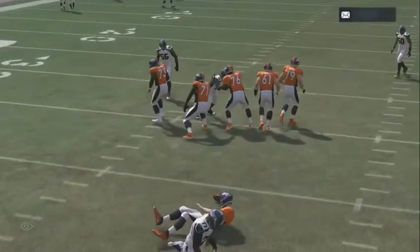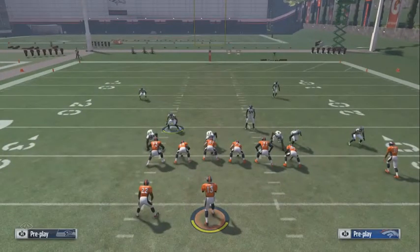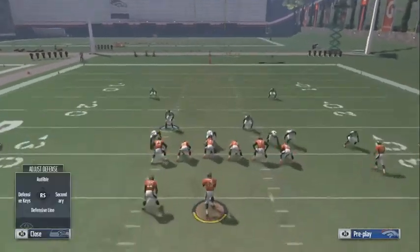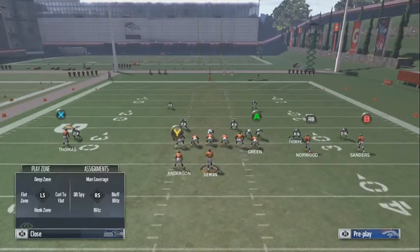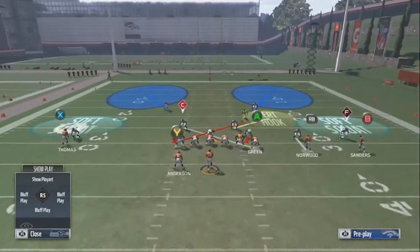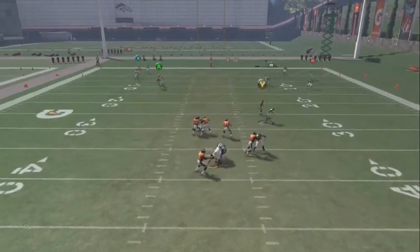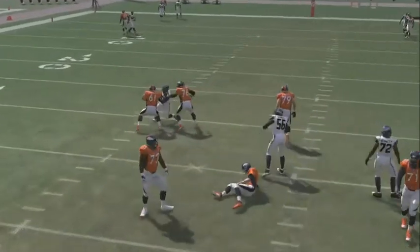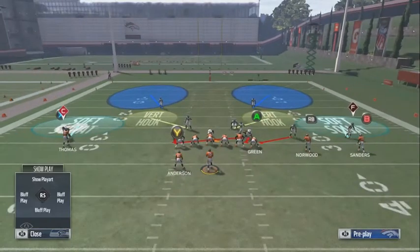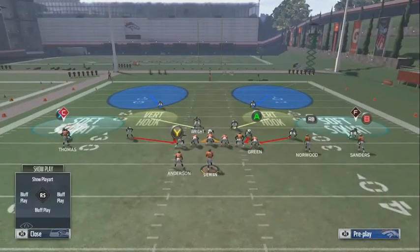With any formation you see — even if they go to four verticals — this shuts down four verticals. You can do this adjustment and then use this guy if you really want to. When they run four verticals, you'll see it gets shut down. There's nothing they can do. This base defense can shut down almost any offense in the game.